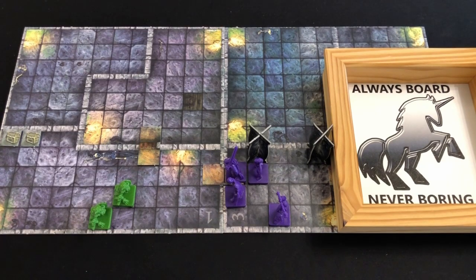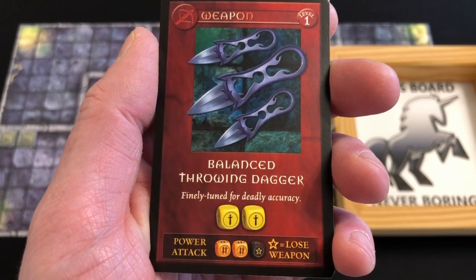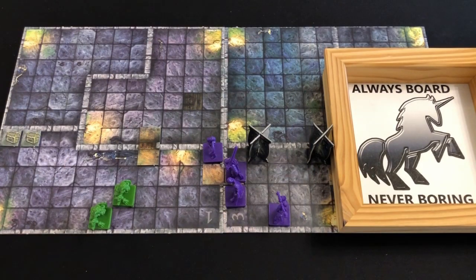We have revealed a room with two treasure chests and two more goblins - let's hope these ones cause us less difficulties than the last. We reveal our initiative order: it's going Rogue, Wizard, Cleric, Fighter, and then the dungeon master last. The rogue activates first - she's going to move into the room and throw some daggers at one of the goblins. Considering the difficulties we had with one goblin, I am very tempted to use my power attack with my balanced throwing daggers. I can choose to roll two orange dice, but I also have to roll the black dice, and if I roll a star symbol I will lose the weapon. It's definitely a risk as I don't have any other weapons, but the rogue has a magical amulet that allows her to draw up to three treasure cards. So let's go for it and do a power attack.